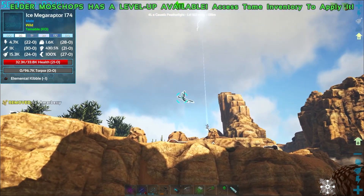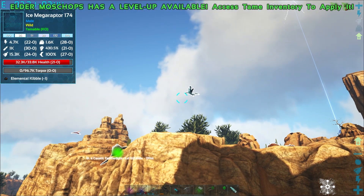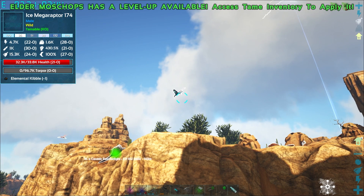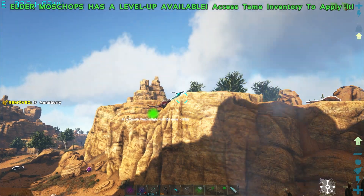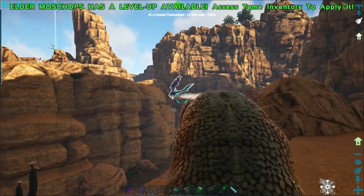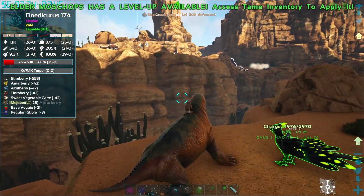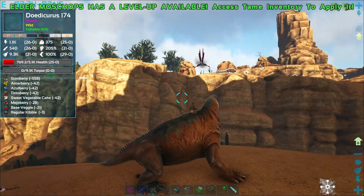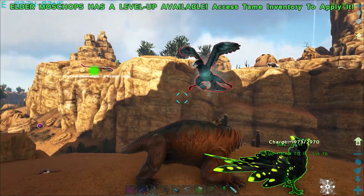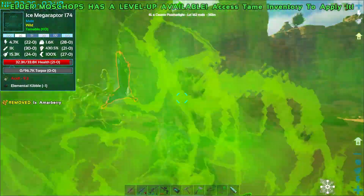Is it an ice megaraptor? Oh my god - a 174 ice megaraptor. What do you need for that? Elemental kibble. Interesting. Can we take on that Grifocorn? We need to get up on that hill - oh god, it's coming after us! Do we kill it or do we run?